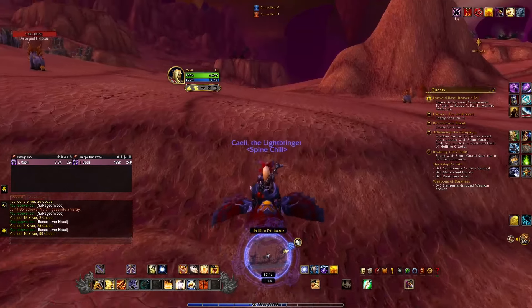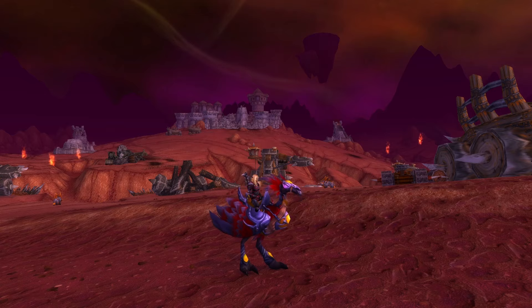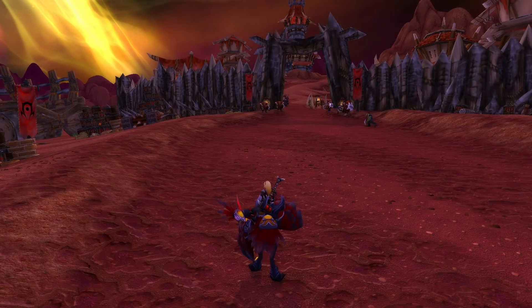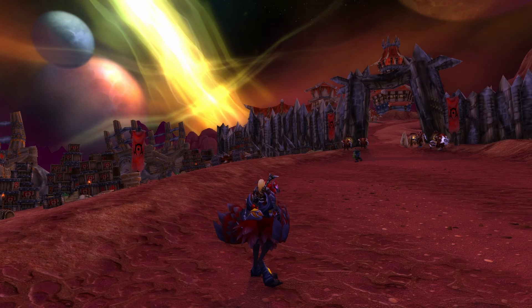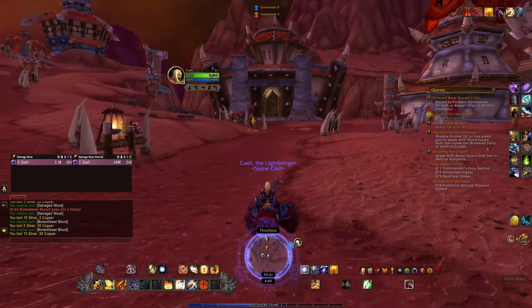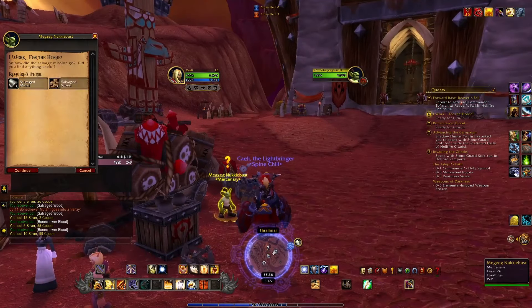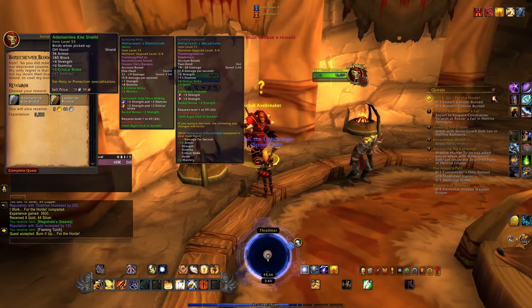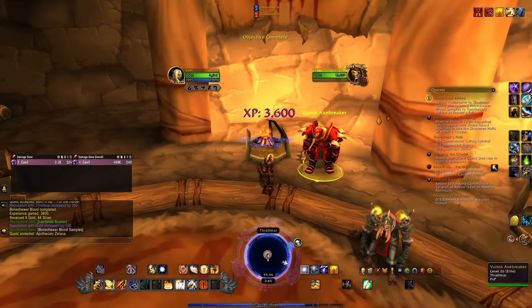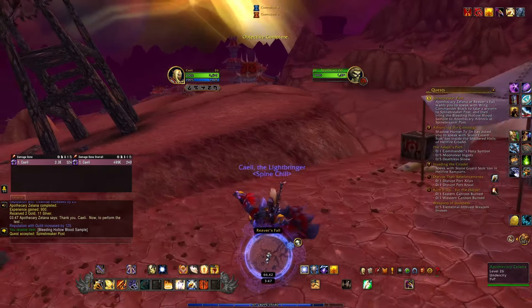I almost feel like they increased the drop chance for the blood because that was fast. And just like I said in the Blood Elf starting zone - isn't this such a cool view? I feel like the feeling of a broken world was captured so well in Outlands. Sometimes I feel like the art department could do with remembering that less is more - the newer zones are just a little bit overstuffed with art assets.